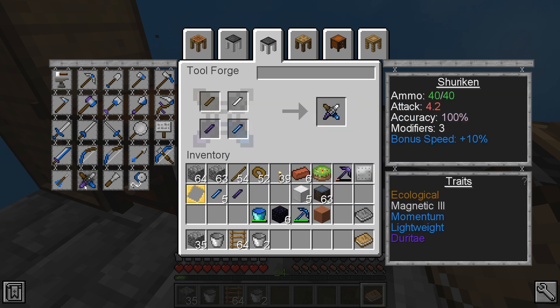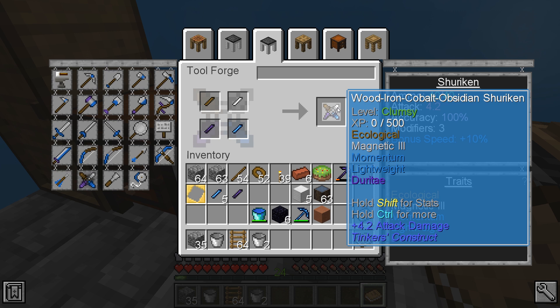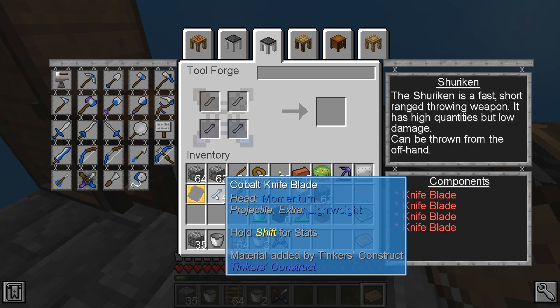Did I match the picture? The example here is brown, white, purple, blue — which is what we've done. So we've got an ecological magnetic momentum, lightweight Duratay — wood, iron, cobalt, osmium shuriken. Should be pretty fun.